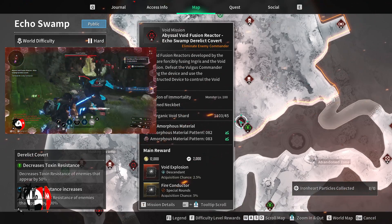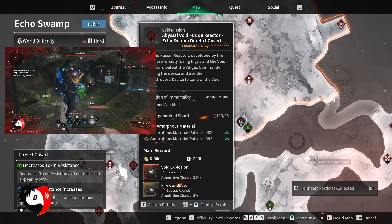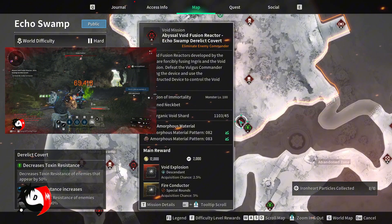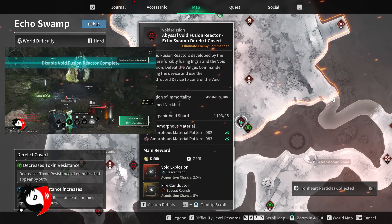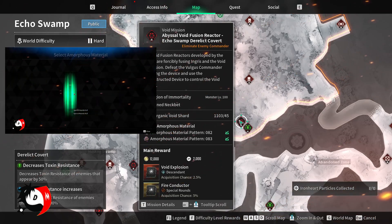So the process is: step one, get the amorphous material pattern; step two, get the void shard; step three, kill the boss. It's a slightly lengthier process compared to the infiltration method where you just do the mission and then fight the Colossus. But if you think you're not able to beat the Devourer even in a team or solo, this is by far the fastest method to farm the Crystallization Catalyst Blueprint.